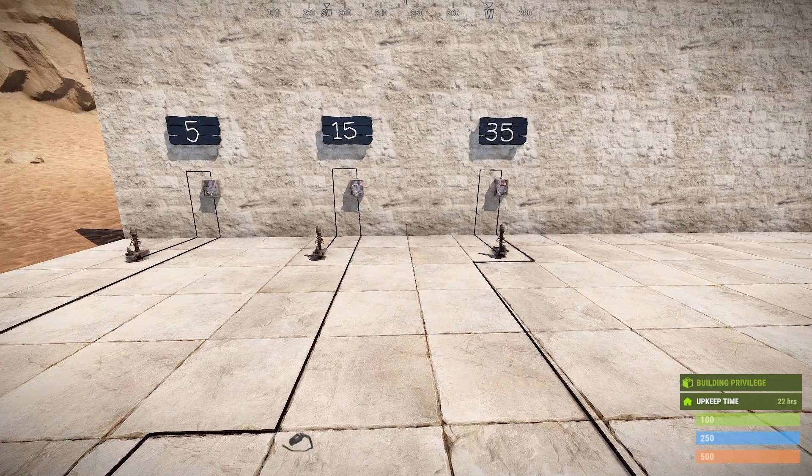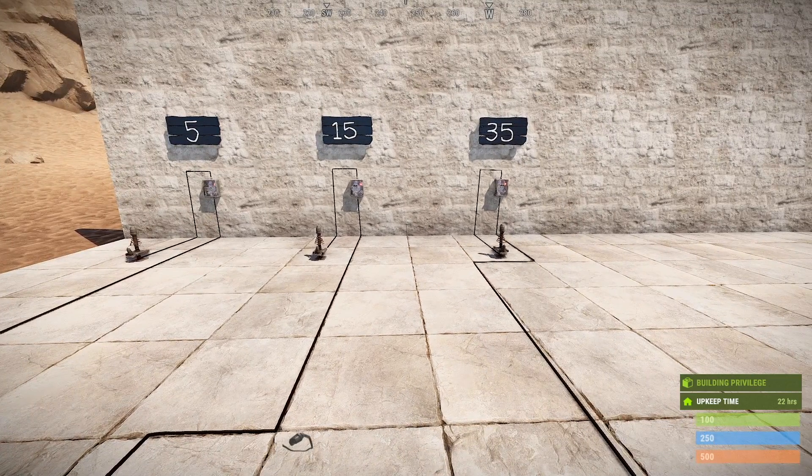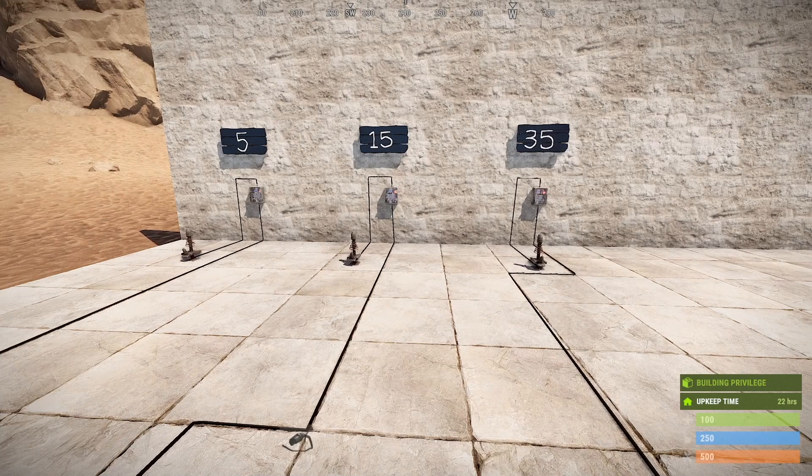I've got three Tesla coils set up here just connected to a switch for demonstration purposes. The first one on the left is set to 5 power, the one in the middle set to 15, and the one all the way on the right set to 35. The reason I chose 35 is that is the maximum amount of electricity that it can accept until it stops doing more damage. You can put more than 35 electricity into it, but anything above that amount will essentially be a waste.